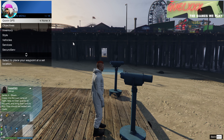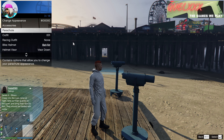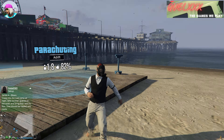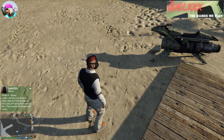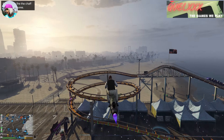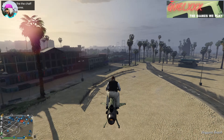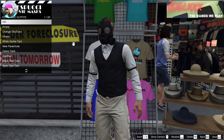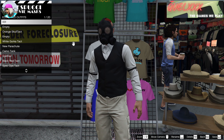After this, open up your interaction menu, go to style, and select the outfit you saved in your very first slot. What that will do is put a mask on you. Now it's time to go save at the mask store, which happens to be the nearest place you can save. Once you're at the mask store, save this into the first slot.